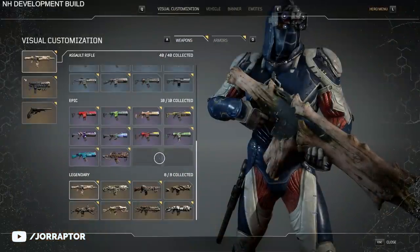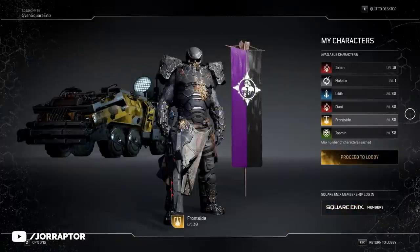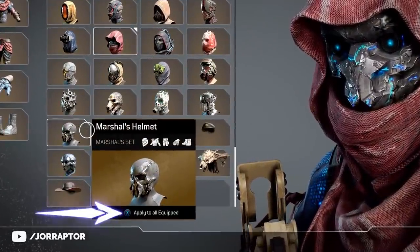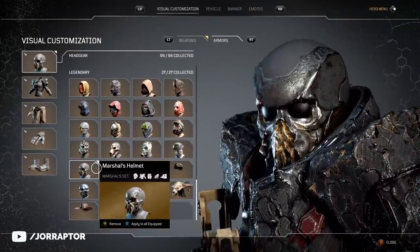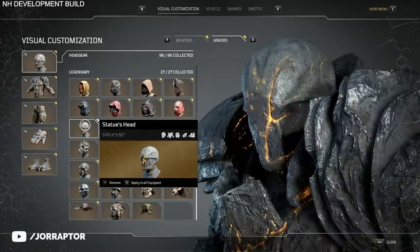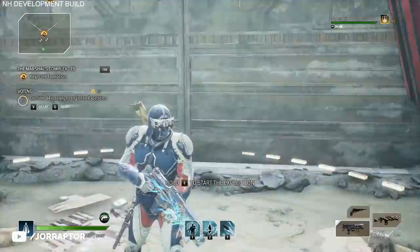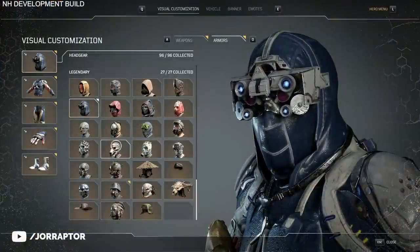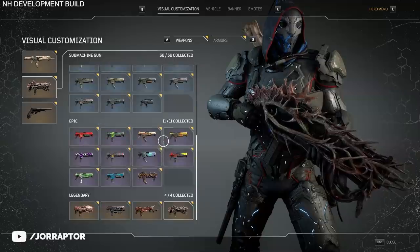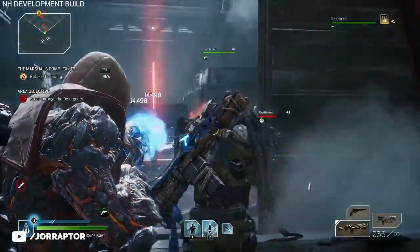Your transmog library — all of the skins you unlock — is shared between all of your characters. And it gets even better: if you have a full armor set unlocked, like a legendary set for your pyromancer that you think is really cool, you can instantly apply the look of that entire set to anything you're wearing. Just press one button. That even works for other classes — I was playing as a trickster but thought the pyro armor looked really cool, so one simple press and I now look like that. For weapons, it doesn't only change how the weapon looks but also how it sounds. There's a lot you can do and it's super simple to use.